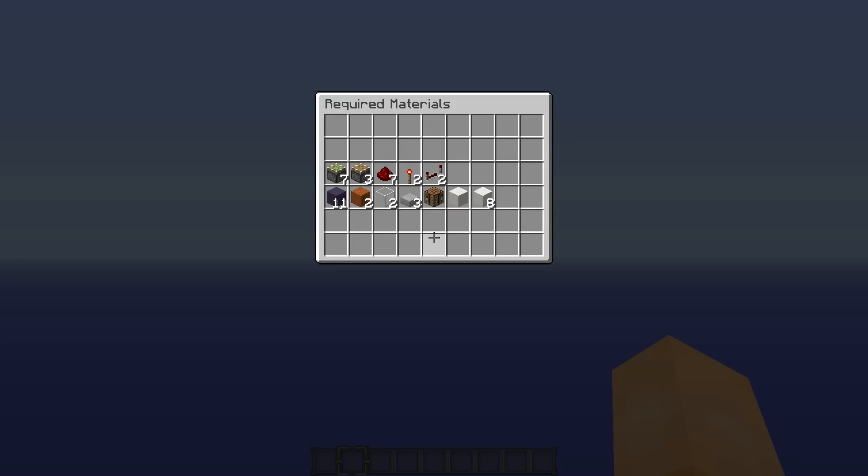To build this you will need everything you see here. For redstone supplies you'll need 7 sticky pistons, 3 pistons, 7 redstone, 2 redstone torches, and 2 redstone repeaters. As for building blocks you'll need 11 solid building blocks, 2 gravity blocks, 2 transparent blocks, 3 slabs, the 2 blocks that are going to swap, and your aesthetic blocks.